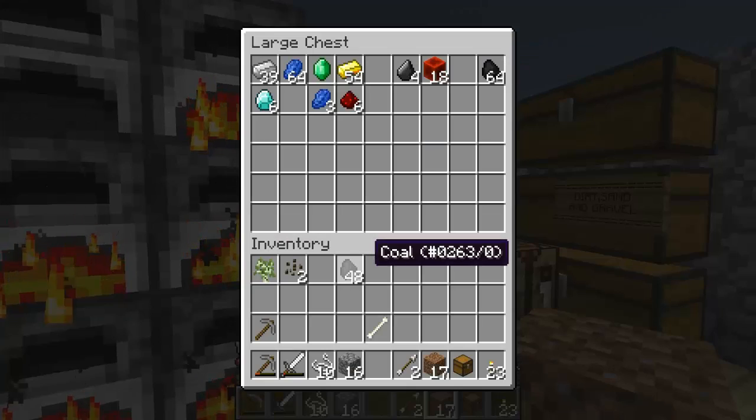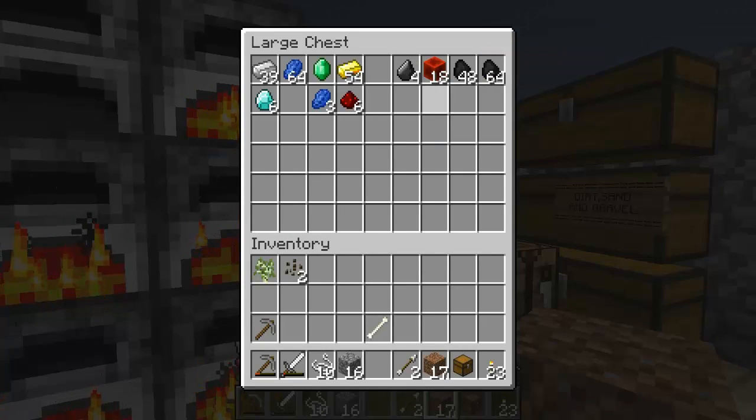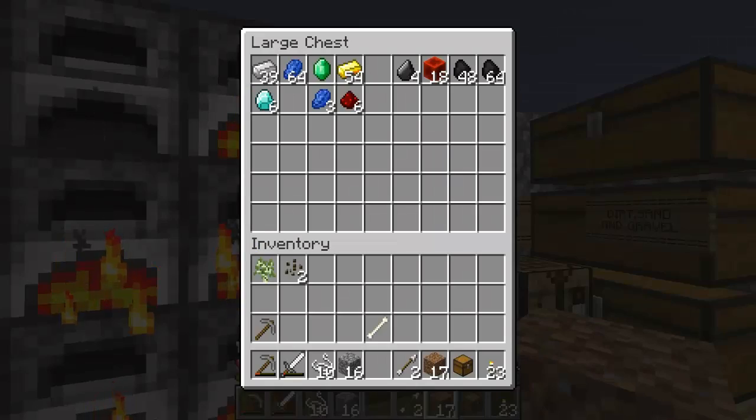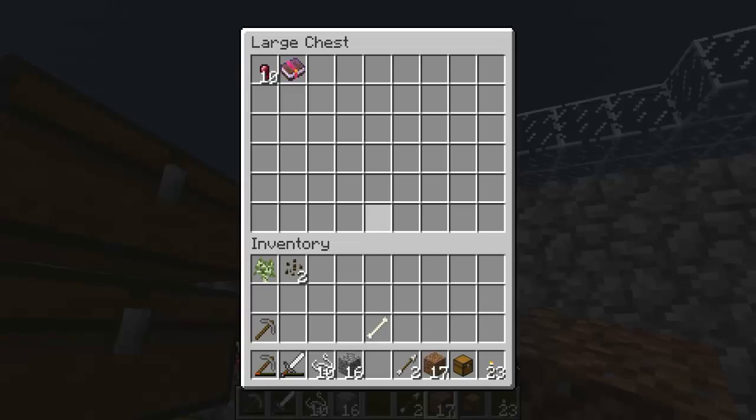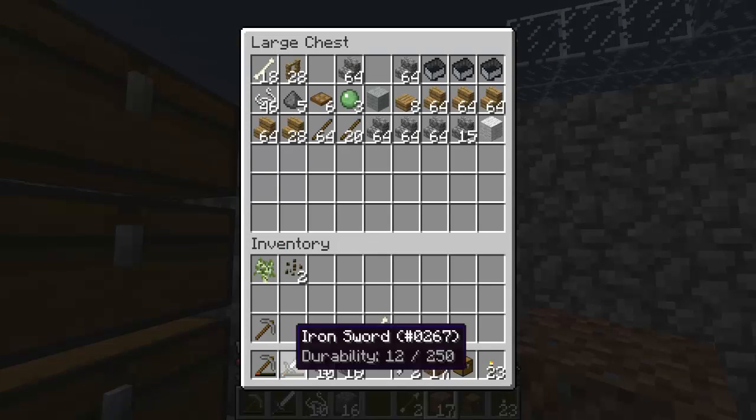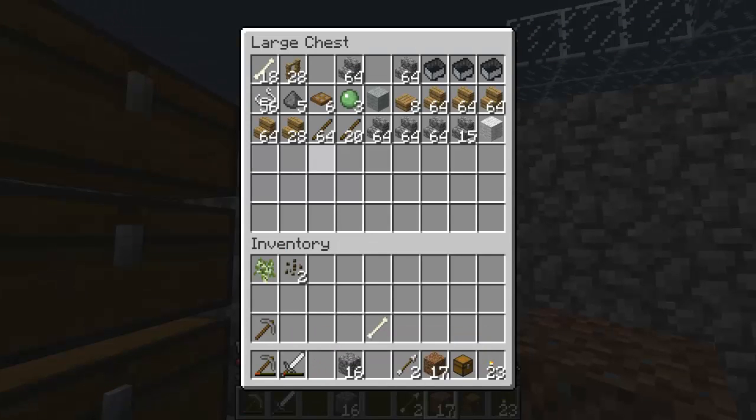Are coal blocks in this? No. I wish they were. No, that's an update. Whatever. What chest does string go into? This one. We have a bunch of string. What can you turn string into? What is it used for?